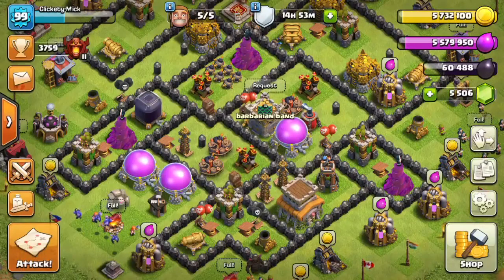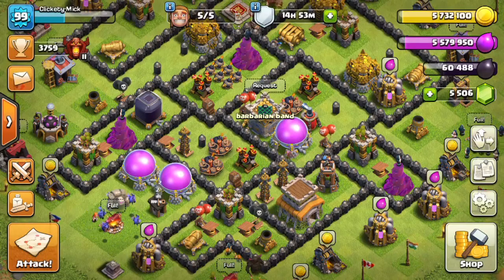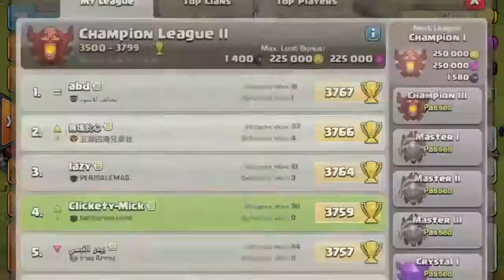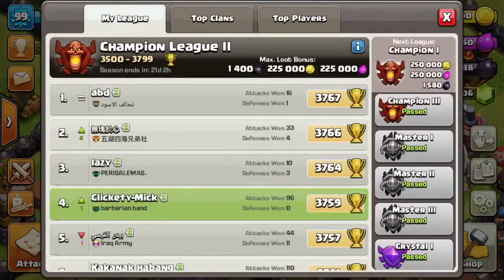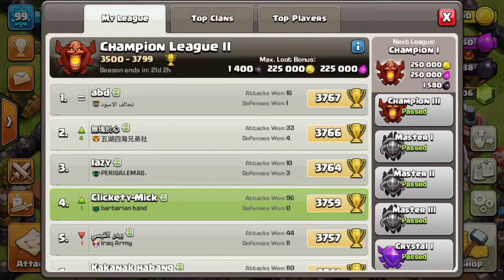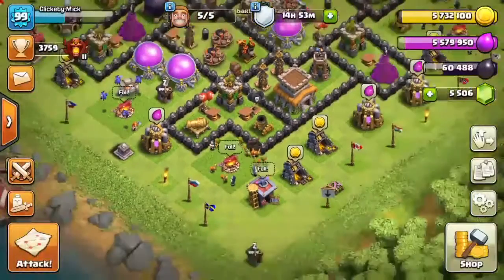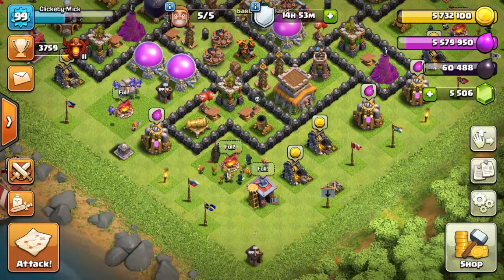Welcome back to another video. Today we're continuing our Town Hall 8 push to Legends. I made it all the way up to Champions 2, almost Champions 1, right now number 4 in the league. Just 8 more trophies and I'll be number 1 in the league, and then God knows where I'll be from there.